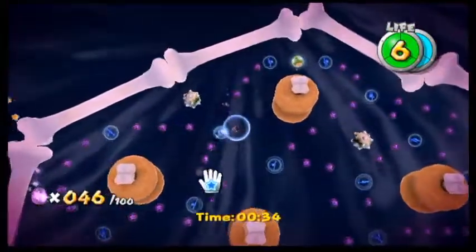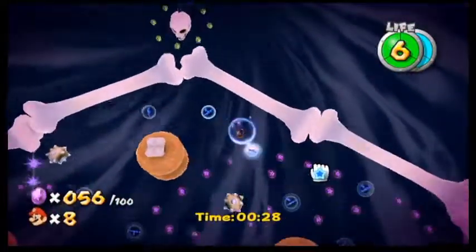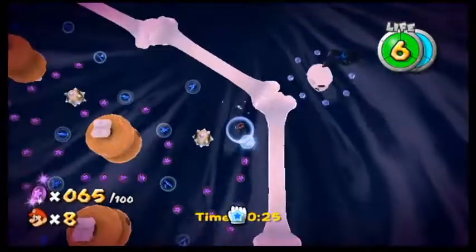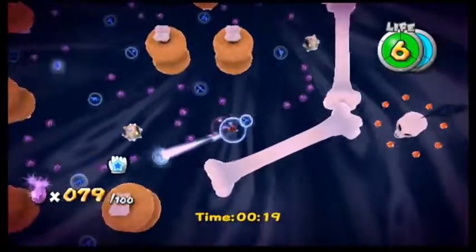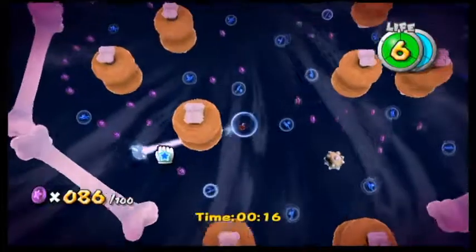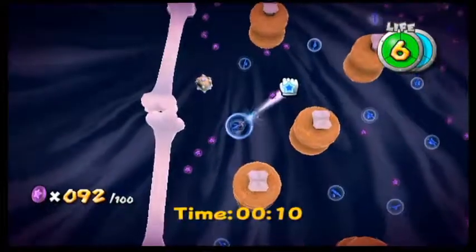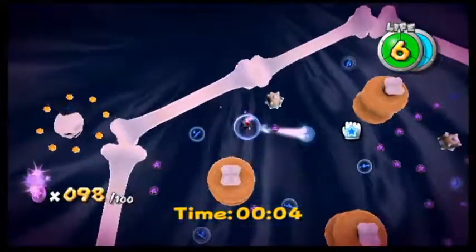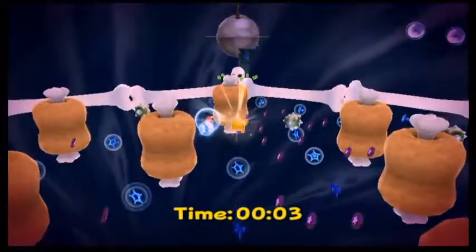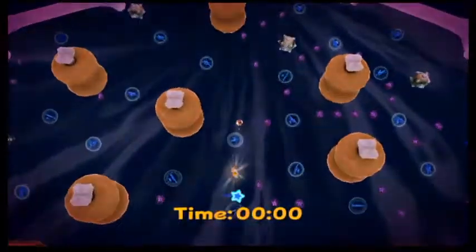Just get as many as you can, as quickly as you can. Doing good! All — woohoo! That's how you do it. I thought this was gonna be impossible. I was like, how do you collect all 100 purple coins in the time limit? Wait, what the heck? You have to collect the star in the time limit too?